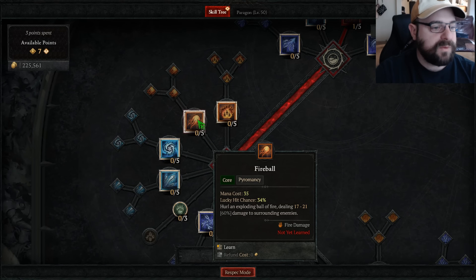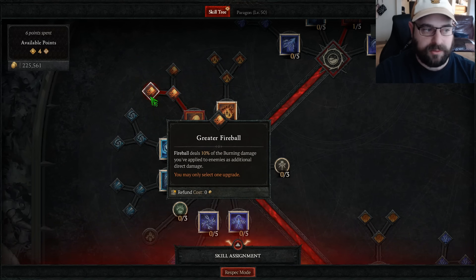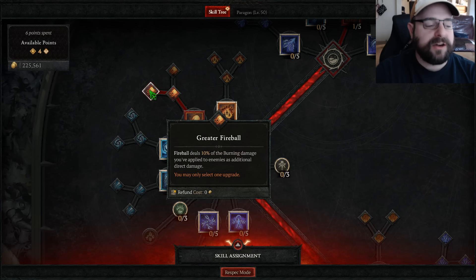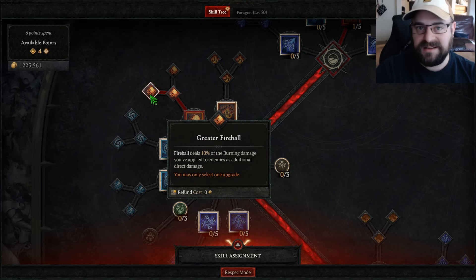And then likewise, we are going to do Fireball all the way to Greater Fireball because Fireball inevitably, once we hit 15, will be our first enchantment. I like the Greater because our crit is really low early game — this is good damage when we have a substantial amount of crit, but Greater is consistent damage. So we're going to do that instead.